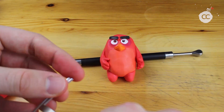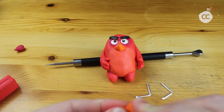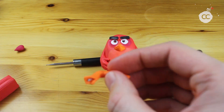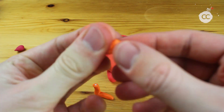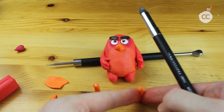For the feet, for the claws of the red bird, I decided to take some aluminum wire to get a more stable structure. If you have an even thinner wire than I have, take that one — otherwise the whole claws will be too thick.